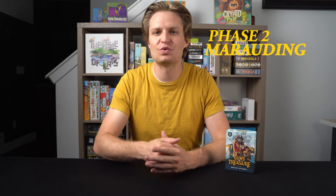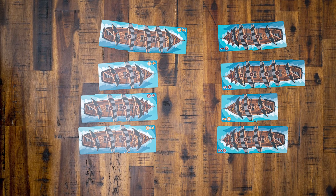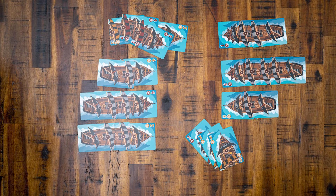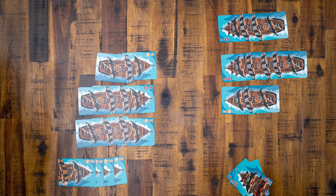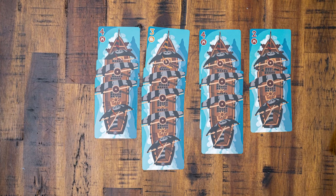During the marauding phase, you can either attack or retreat one of your ships. To attack, pick one of your own ships and one ship of another player. Both players reveal their ships. Whoever has a higher value of guns wins. Ties go to the attacker. The player who wins the attack earns the treasure from both ships. The next player, clockwise, can then either attack or retreat.